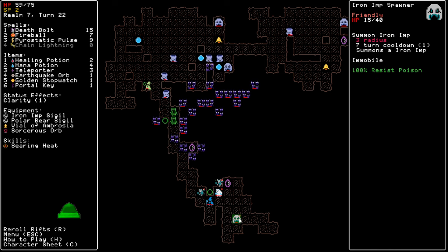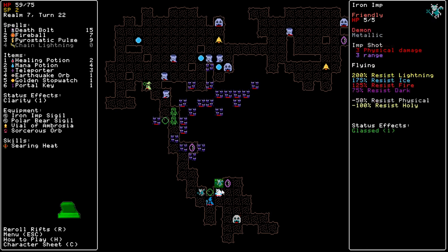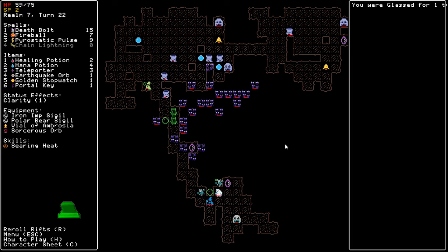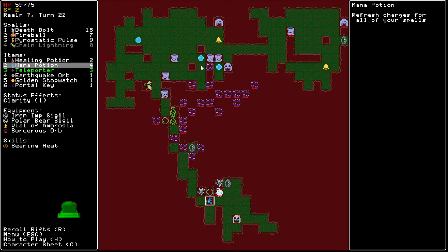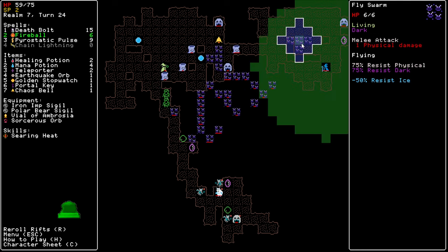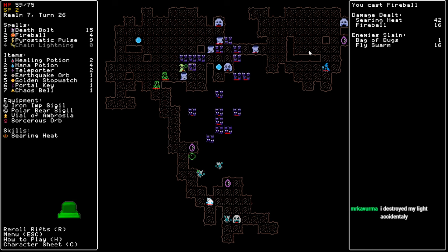The Bear Gate died and the Imp Gate survived — and that's a shame because the Bears are way better than the Imps. The Bears have 50 HP, the Imps only have 5 HP, so the Bears are a lot tankier. The level has 2 Chaos Bells. What I could do is blink over here to get rid of these gates, but maybe I should have started over here to kill the gates first and then just grabbed the Sorcerer's Orb as my reward. We have 3 teleporters so I guess it's fine if I use one.